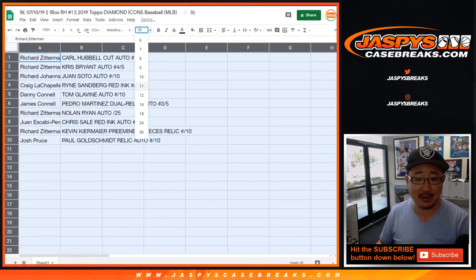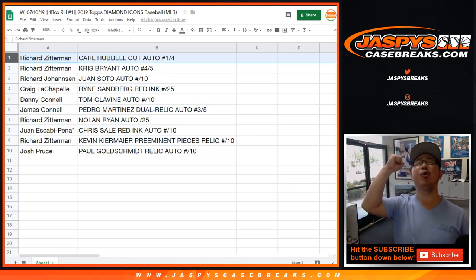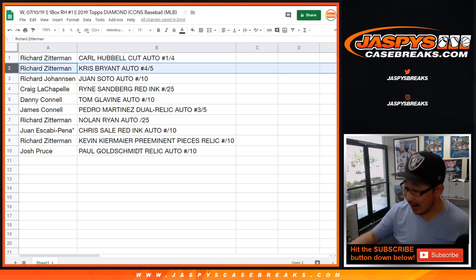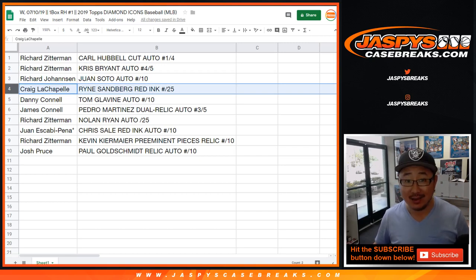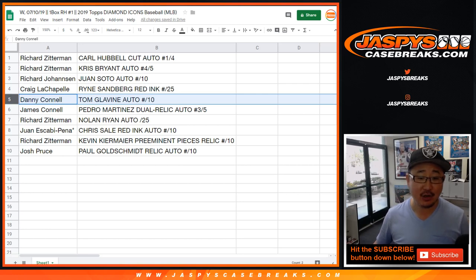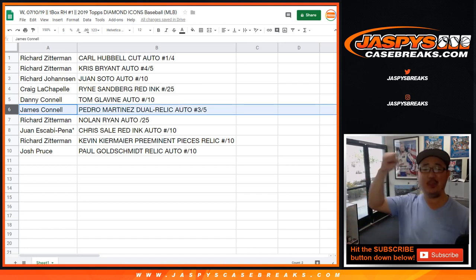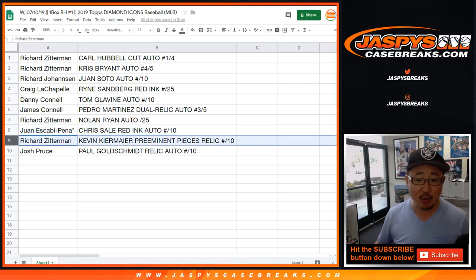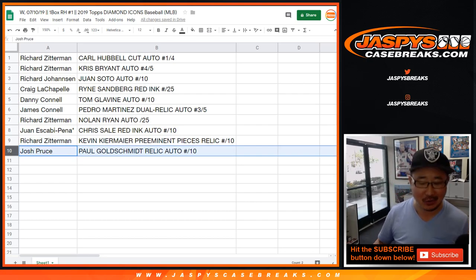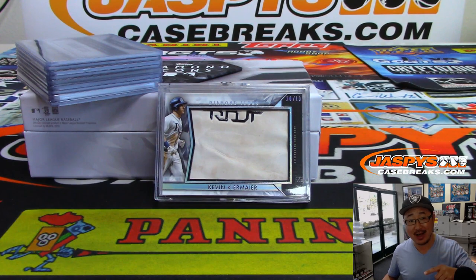Here's how it shakes out: Richard Z gets the Carl Hubbell cut autograph one out of four, and all aboard the big hit express — Richard also gets the Chris Bryant four out of five autograph. Richard Johansson gets the Juan Soto autograph to ten. Craig gets the Ryne Sandberg red ink autograph to twenty-five. Danny gets Tom Glavine to ten. James gets the Pedro Martinez dual relic and auto three out of five — train whistle, all aboard! Richard Z also gets the Nolan Ryan autograph to twenty-five silver ink. Juan Last Bond Mojo gets the Chris Sale red ink autograph to ten. Richard Z gets the Kevin Kiermaier preeminent pieces relic to ten. Josh Pruce gets the Paul Goldschmidt relic auto to ten. Great break — thanks everyone for getting into Diamond Icons baseball. Check out jazpyscasebreaks.com, bye bye!